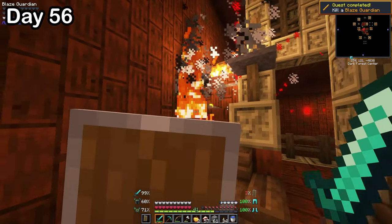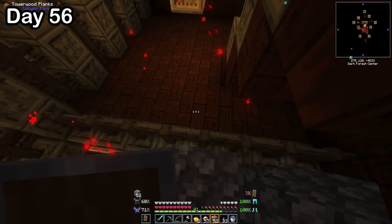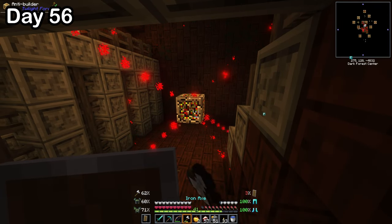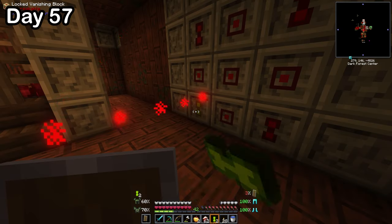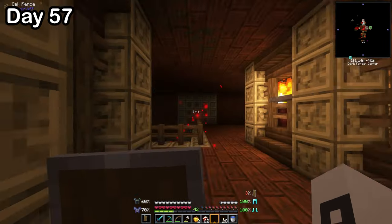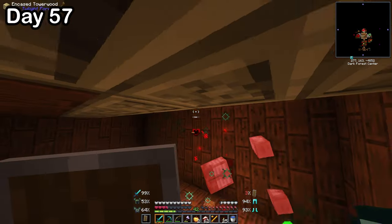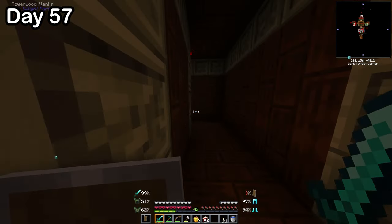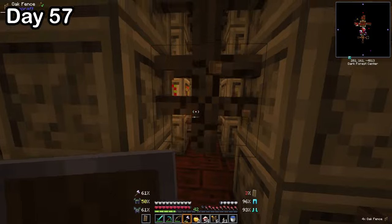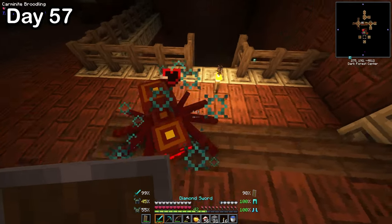Eventually I just got bored and broke into the center building — it was a giant dark building with spawners spawning those small creepy ghasts. Then I found another blaze guardian, which I actually killed. Eventually I found a fenced-off area; I tried breaking in but the blocks respawned — it was caused by a block called an anti-builder. On day 57, I killed another blaze and broke its spawner. I found a door to the top of the building but needed four temple keys. I only had three, so I went looking for another. On the way I almost died from a carminite golem. But then I found the fourth key, put it in the door, and entered the final building.